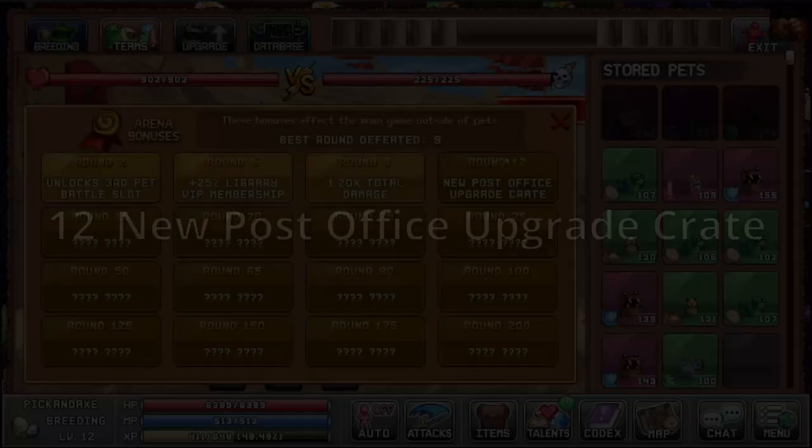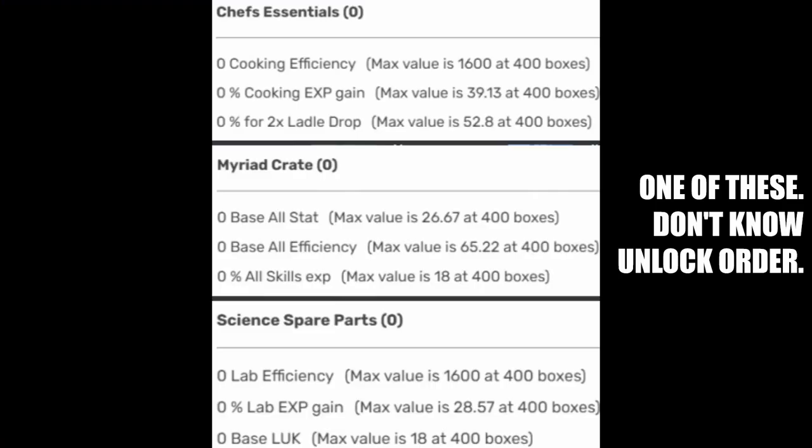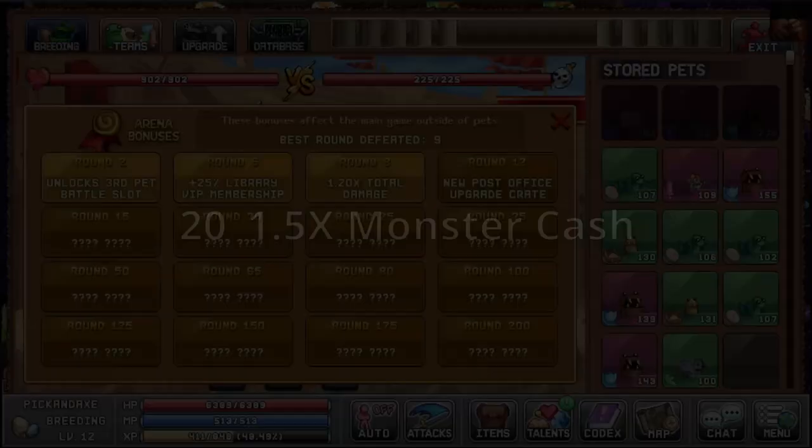At round 8 you get 20% total damage, and at round 12 we get a new post office upgrade crate. I have not unlocked the rest yet. At round 15 we unlock the fourth pet battle slot.